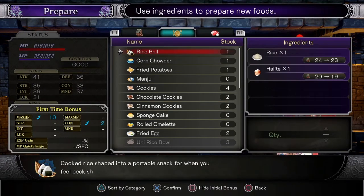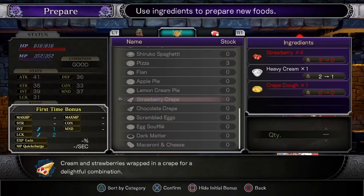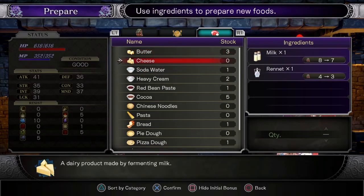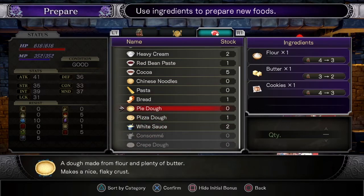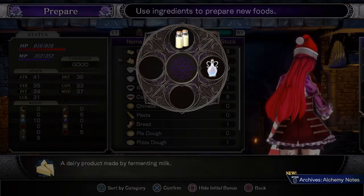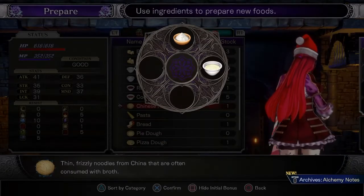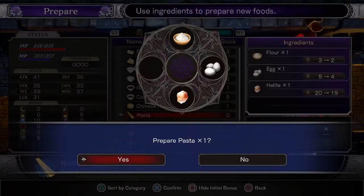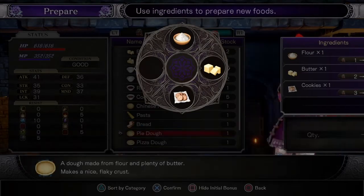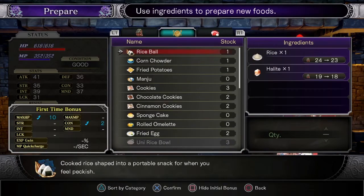Let's take a look at that curry the lady wanted — it doesn't seem to be in my roster so I can't make it. I can make sponge cake, or even better I can make cheese — I love cheese. And pasta, Chinese noodles. Let's start with cheese — only one cheese. Chinese noodles — only one. Pasta — only one pasta. Pie dough — is it going to give us more or less? It requires cookies. Unfortunately that's the best we can do.